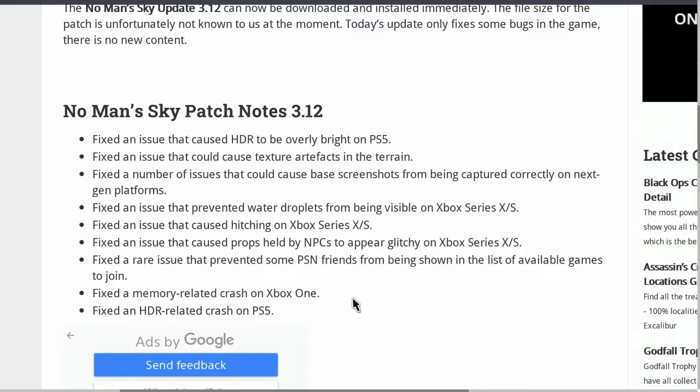They fixed an issue that could cause the HDR to be overly bright on PS5, fixed an issue that could cause texture artifacts in the terrain, and fixed a number of issues that could cause base screenshots from being captured correctly on next-gen platforms.